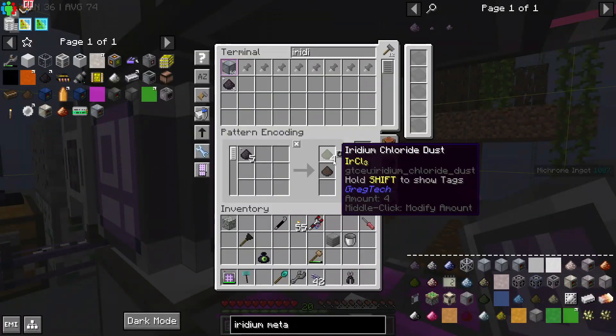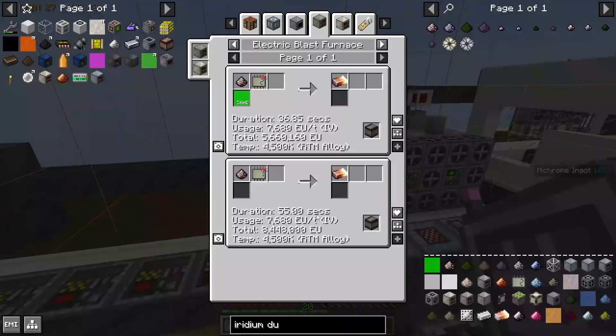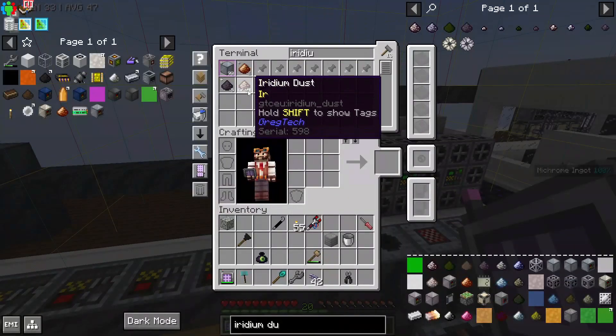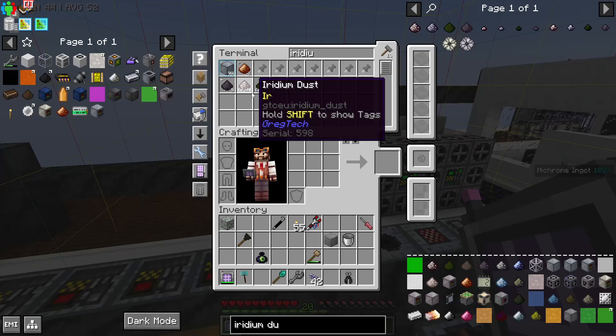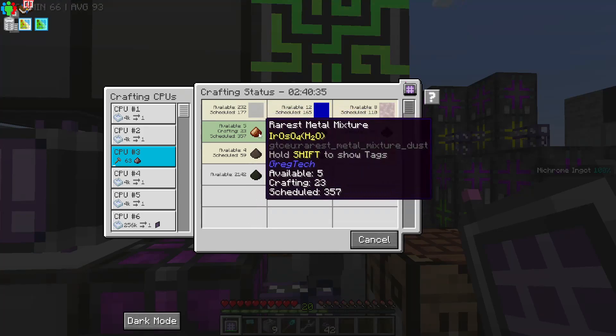Iridium metal residue will go into a centrifuge, and the iridium chloride dust will go into a chemical reactor with hydrogen to make hydrochloric acid and iridium dust. To actually smelt iridium, we need both RTM alloy and an IV blast furnace. But I'm just going to craft 64 iridium dust so we have it.